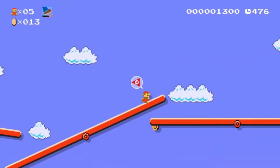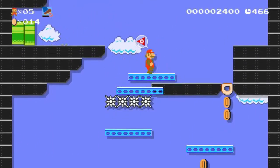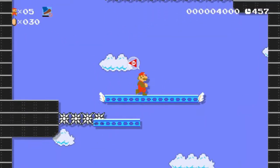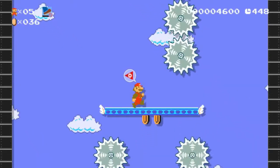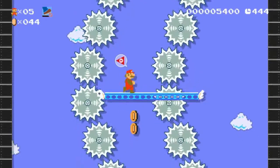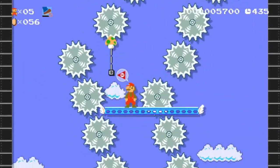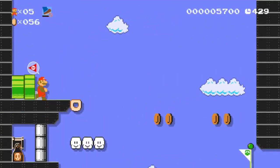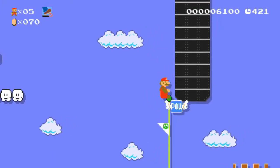Watch out for these seesaws because they are a bit tricky if you move too fast. Make sure you maneuver really well throughout the level. Collect coins as you go by so we can unlock more things for our castle. Watch out for the saws — they will hurt. Mario does not want a boo-boo, but get that 10 coin, don't forget it. We missed the 1UP! Our whole lives depended on that 1UP. And we're going to want this POW block to take us to the flagpole.